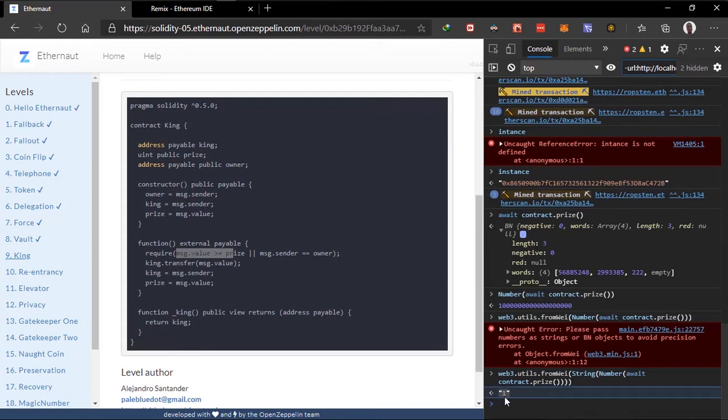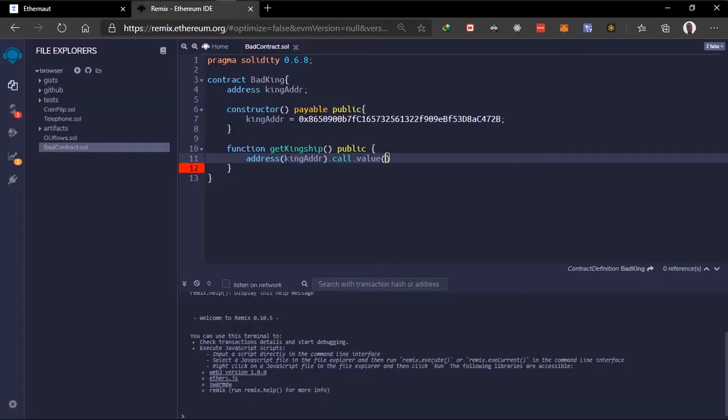This is one ETH — we got a number, converted it to a string, and passed it to the conversion function. If we send one ETH we can become the king. So in the 'getKingship' function, all we have to do is call with one ETH value and close it — this calls the fallback method. We return some values but we don't need them.